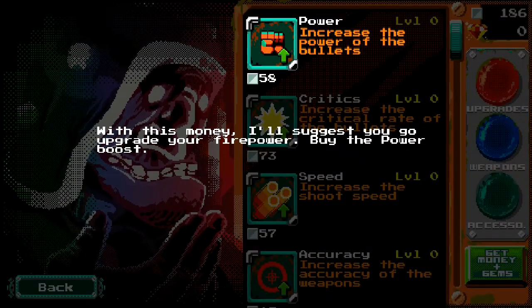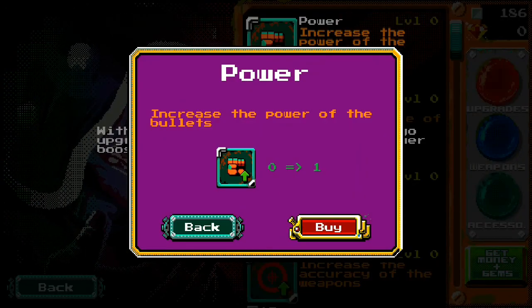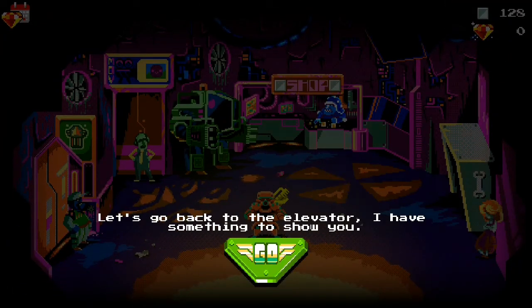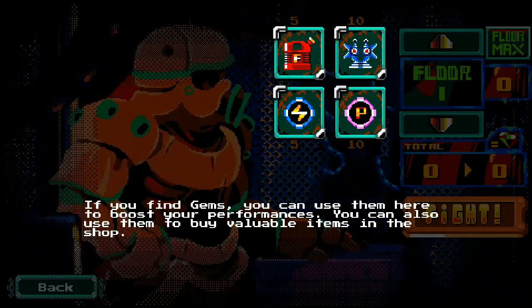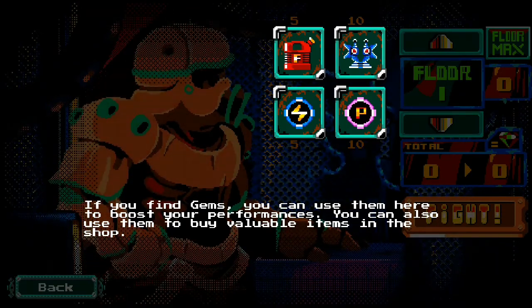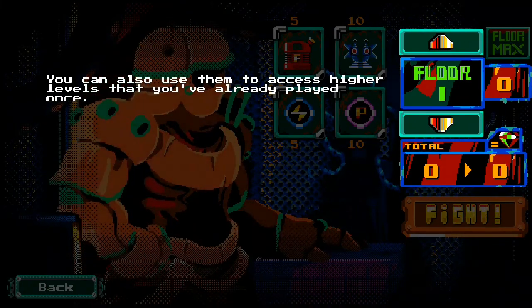With this money I'd suggest you upgrade your firepower — buy the power boost. I got a stronger gun. Come back to the store to spend your money or gems. You can use gems to boost your performance, buy valuable items in the shop, or access higher levels you've already played.